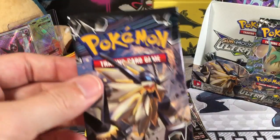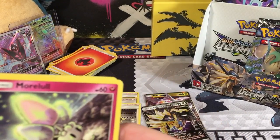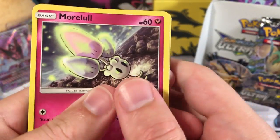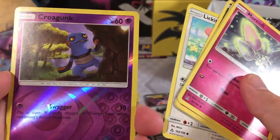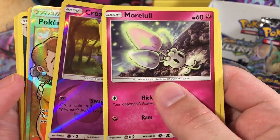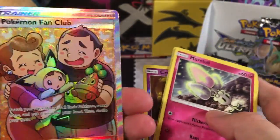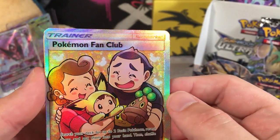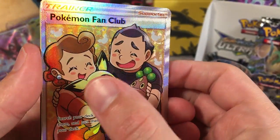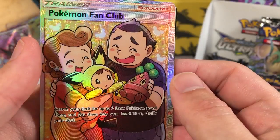Guess which one of these three - we're going to do the Duskmane and the Necrozma next. Tell me which one you think is going to have the best pulls. We got a Morelull, a Magmar, a Chimchar, a Sneasel, a Lickitung, a Reverse Holo Croagunk. And a Rare - oh my gosh guys - another great pull: Pokemon Fan Club Full Art! Oh my gosh, that's great, can you believe it? Another Ultra Rare - that's amazing, and it's a Full Art. We got two Full Art Pokemon and one Full Art Supporter. That's crazy, I love this Full Art - look how happy everyone is, and there's a little Pichu Pokefan, and Bonsly. We got to put this in a sleeve.